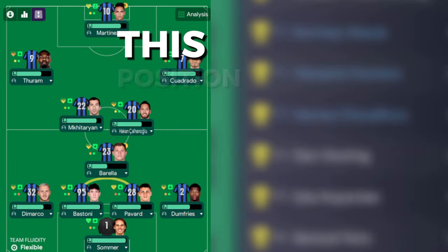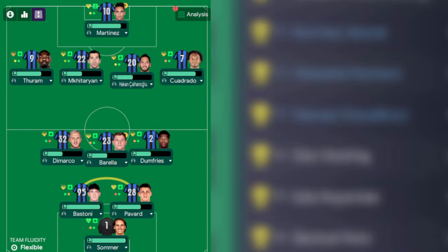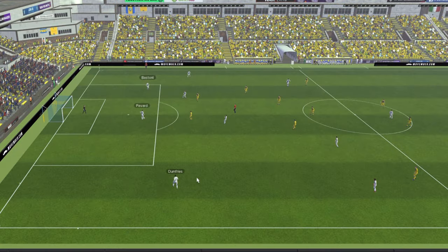In Football Manager 2024, this position and role combination can change your starting formation into something completely different when attacking. Here we are in match — you can see the back four: Dumfries, Pavard, Bastoni, and Di Marco. Pretty standard setup, two midfield, then three behind a one. At the minute it's set in a 4-2-3-1.